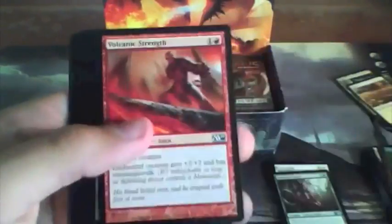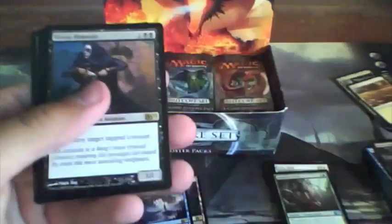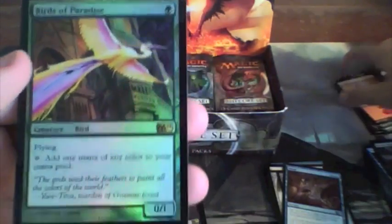Barony Vampire, Phantom Beast, Llanowar Elves' Companion, Rotting Legion, Volcanic Strength, Primal Cocoon, Unholy Strength, Primal Boar, Lead the Stampede, Crazed Goblin, with Sleep, Whispersilk Cloak, Voltaic Key, and a Royal Assassin for our rare. Oh my gosh — are you kidding me? This is a holographic foil rare Birds of Paradise! If you don't know, this card was in the original Alpha set and has been remade several times. It adds one mana of any color to your mana pool. I love this pack already — this is great!